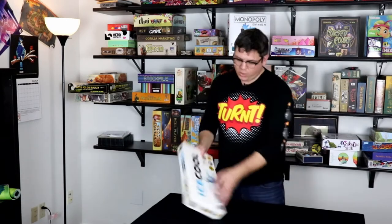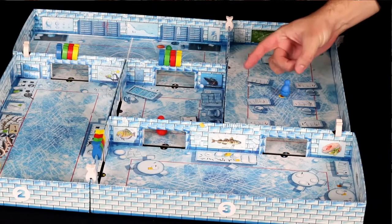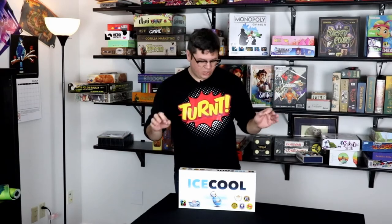Ice Cool is a game that uses the box itself to create a sort of tag idea. You are running around a school trying to avoid the hall monitor and collect as many fish as you can. It has a table presence in the way it spreads out, it's easy to understand, easy to explain, and just a blast.